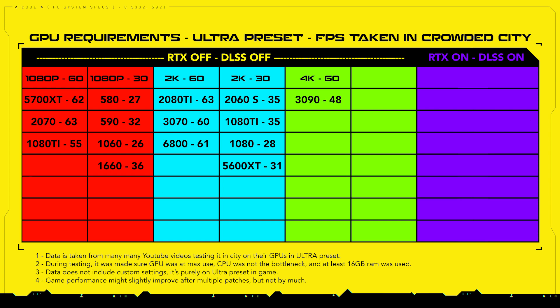With ray tracing off and DLSS off, the RTX 3090 will give 48 FPS at 4K. For 4K 30 FPS, from the AMD side the RX 6800 and RX 6800 XT will give 32 and 35 FPS respectively. From the NVIDIA side, the RTX 3070 and RTX 2080 Ti will give 31 and 32 FPS average.